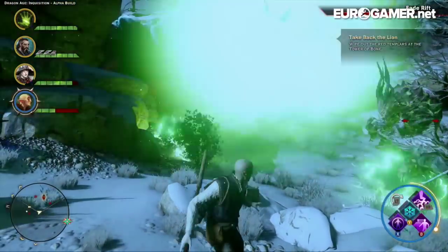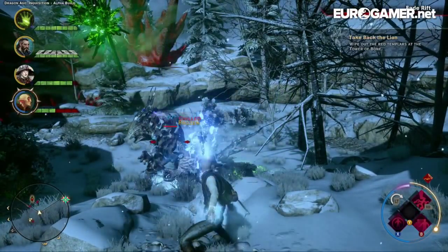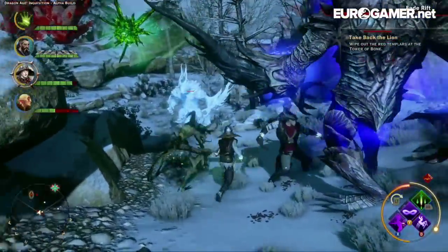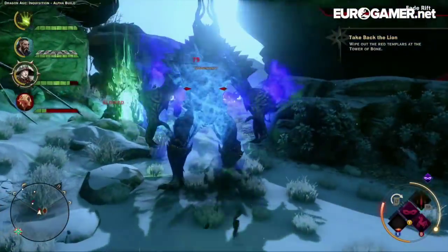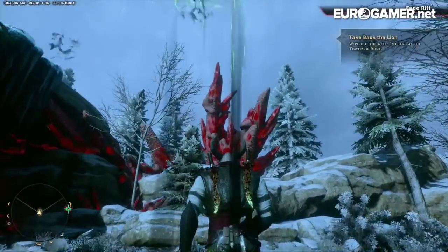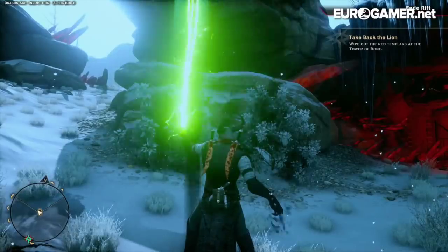I didn't get an opportunity to properly fight anything dragon-sized during my hands-on, but there were several instances where my party were up against demonic mini-bosses, which came through one of the many rifts that your character is capable of closing. This adds an element of strategy to those battles too, as your Inquisitor needs to be out of action for a few seconds in order to interact with the rift, meaning you'll have to set up the other characters to cover him or her.